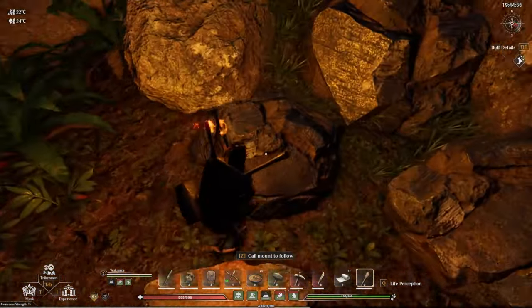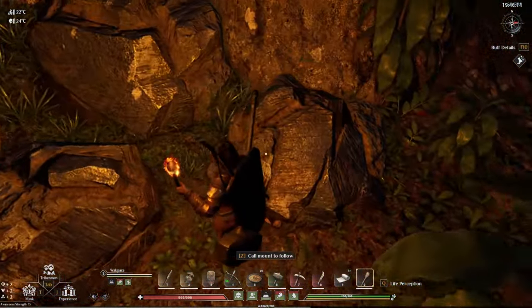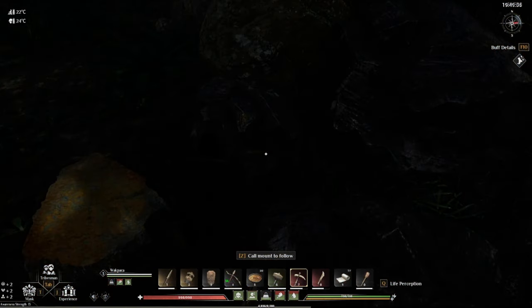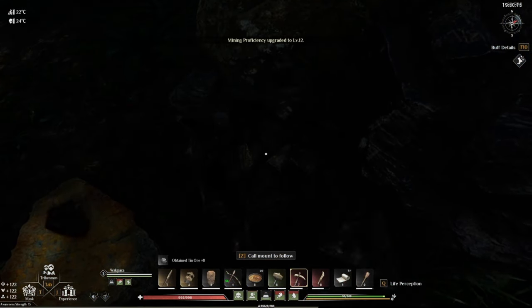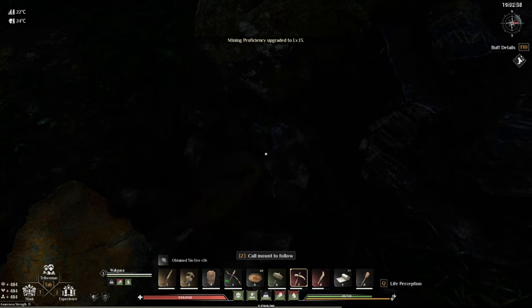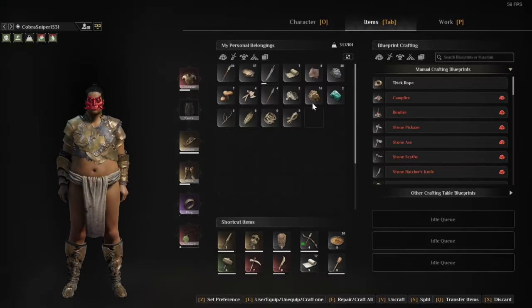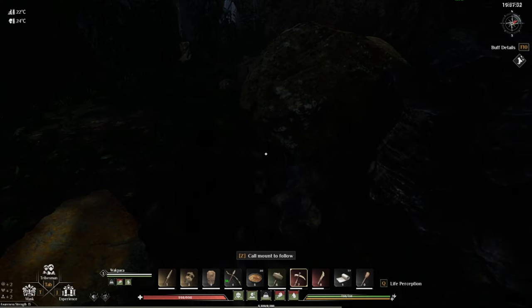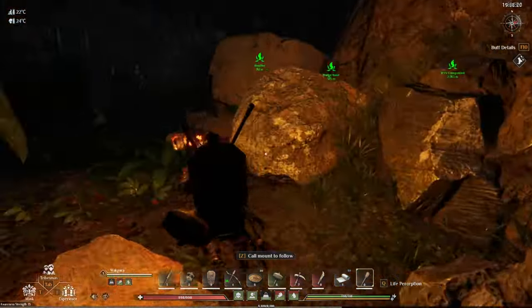It's hard to see because it's nighttime, but you can see this rock that looks very similar to the last rock — this is actually going to be your tin. Pull up your pickaxe — you need a beast bone pickaxe to get this. Look at that: 26 tin ore — actually 38 from that one rock — and you've got more outside right here.